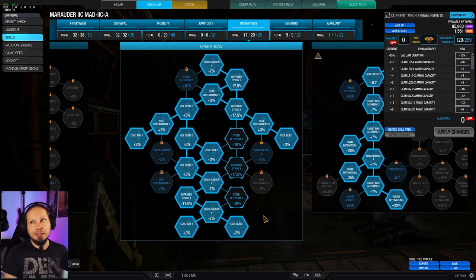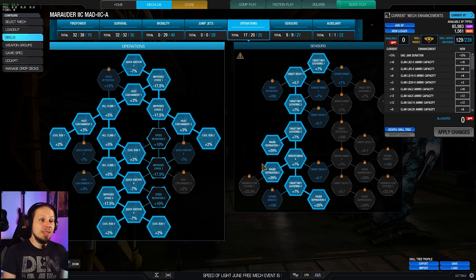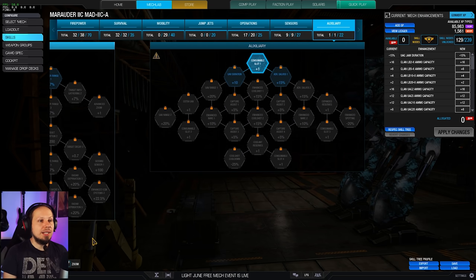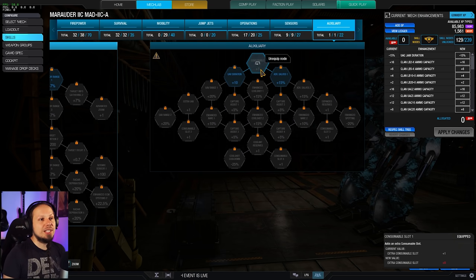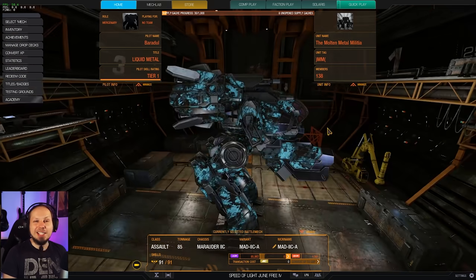We want maximum survivability in terms of skeletal density and armor hardening, since we're throwing ourselves at the firing lines of our enemies, so extra hit points are necessary. Since we're aggressive, we need cooling — cool run maxed out helps keep the Mech cold, giving a 10% heat dissipation bonus on top of what we have. We also have rated deprivation at 60%, plus a UAV and a cool shot in the consumable slots.